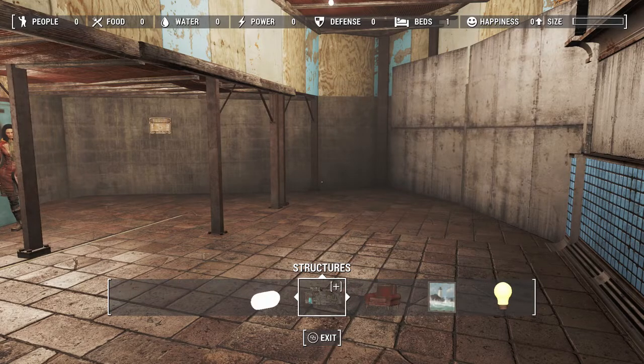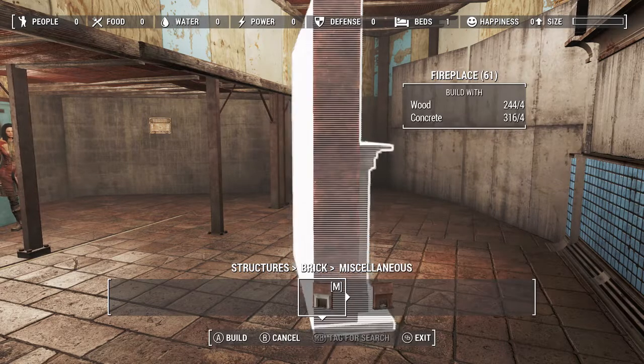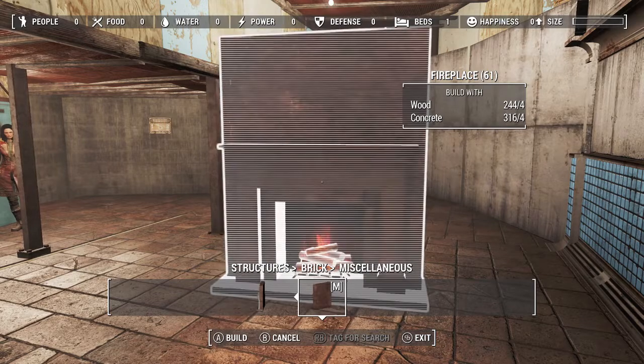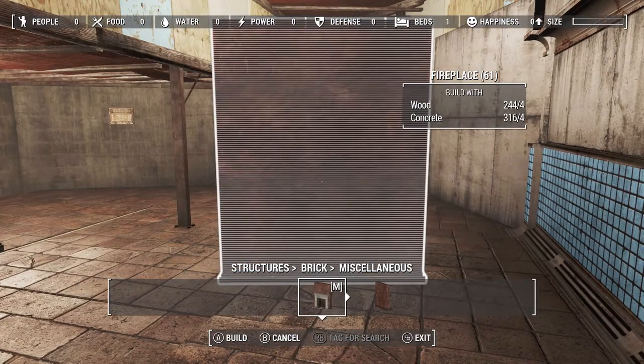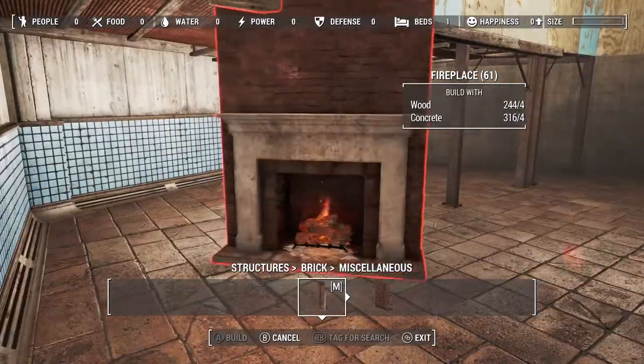Now let's go find some brick walls. Under the brick walls in my game — because I didn't buy the quest Christmas thingy from Creation Club — we have these babies. These babies are beautiful. And see that nice clean brick wall on the other side? Absolutely gorgeous.